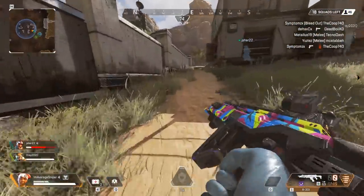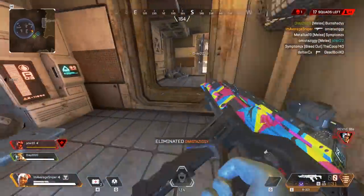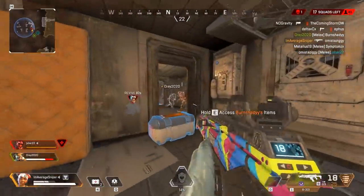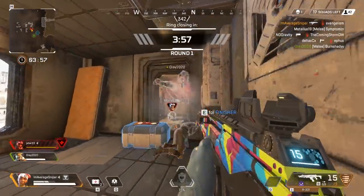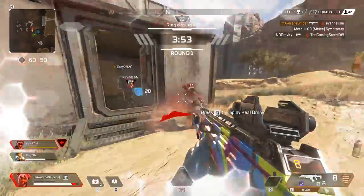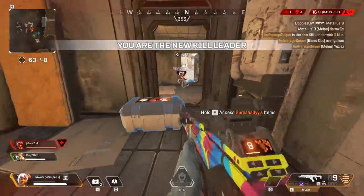Communicate as much as possible with your team. With the new ping system it's easy to just not talk, but you do want to let your team know what you're doing. Hey guys, I'm going to flank them. Hey guys, there's three of them behind the rock. Hey guys, I just downed one of them, let's move in and kill them. All these things are good even if your teammates don't have a mic, just so they understand what's going on and can support you in your quest for Apex Legends victory.